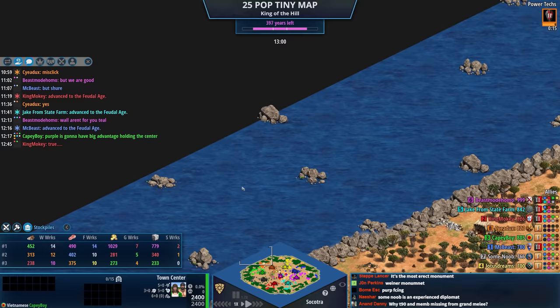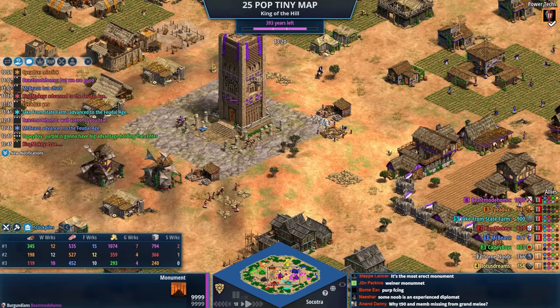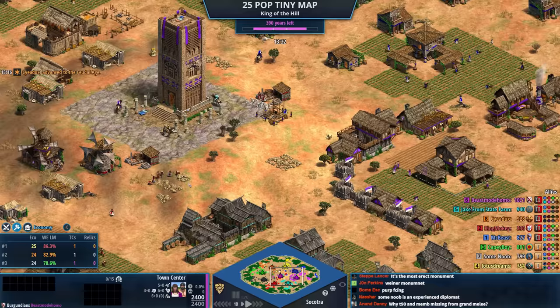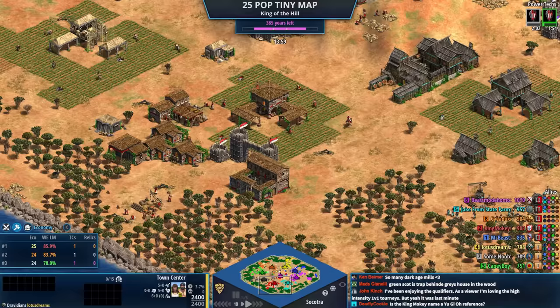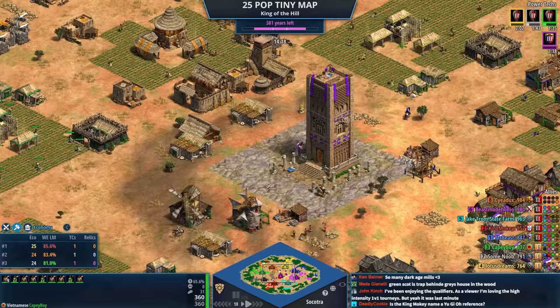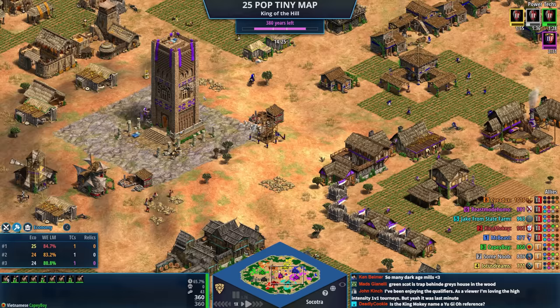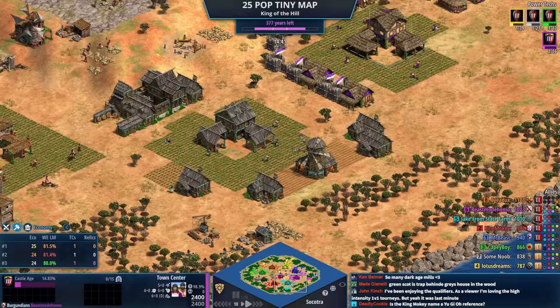King Mochi chatting — purple's going to have a big advantage holding the center. Most people seem to be trying to maximize eco. Yellow is the only one at 25, because yellow had lost or deleted the scout. I've been thinking more about how certain things are running within the scene and things that could be tweaked. I'll probably discuss that in early January — things I'd like to see changed that could make events better for everybody.